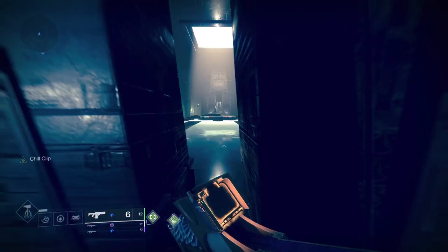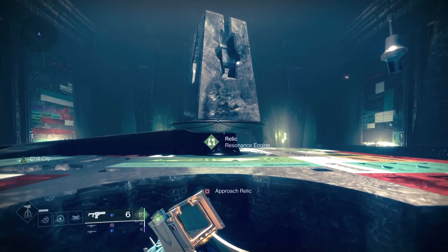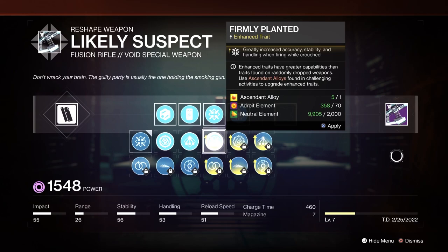The recent Witch Queen expansion brought weapon crafting to Destiny 2 for the first time, including the addition of enhanced perks that give extra benefits compared to the normal versions that we're used to. The question, though, is how much extra benefit these enhanced perks give.